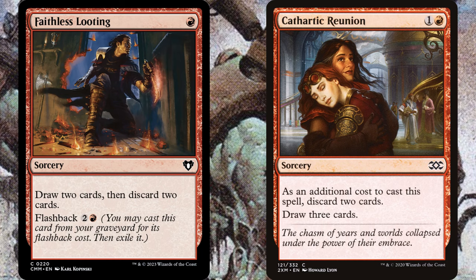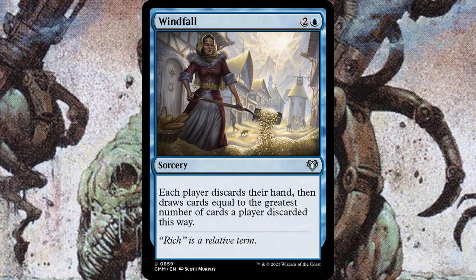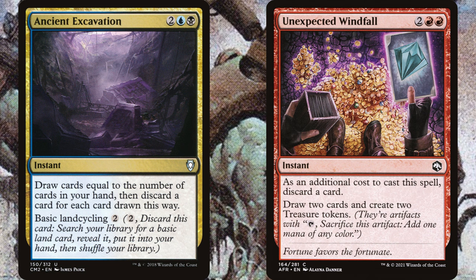Looting effects are really great for any Reanimator deck. Cards like Faithless Looting and Cathartic Reunion are perfect — being able to churn through your deck and dump the big creatures clogged in your hand while digging for reanimation spells is amazing. Being able to discard your bomb and draw into a Reanimate is basically like drawing two cards. Wheel effects are also great to fill up your graveyard, which red has plenty of, although blue has its fair share as well. Blue and red looting effects make excellent pairings with black.